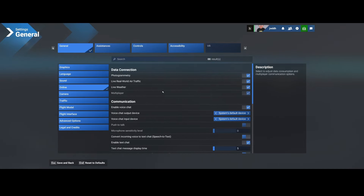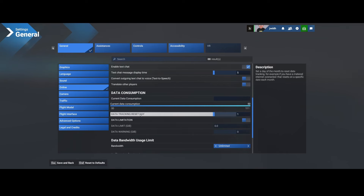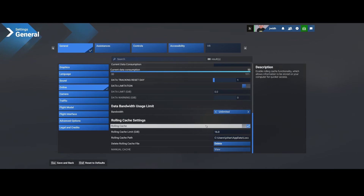Online settings haven't changed much — you can change voice chat, push-to-talk, and microphone sensitivity. Data consumption shows data consumed, data tracking reset day, and data limitations — mainly applicable if your ISP has a hard bandwidth limit. The rolling cache is set to 16 gigabytes by default, probably because there are more server/cloud dependencies. They recommend leaving it on because if you switch it off and there's a hiccup, you'll likely experience issues directly.